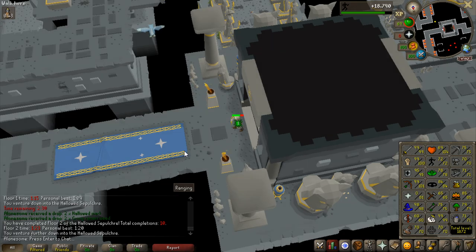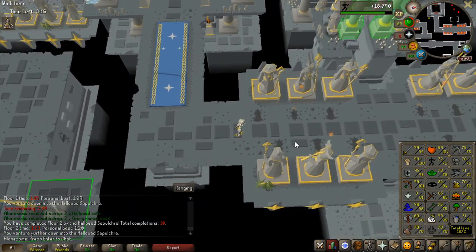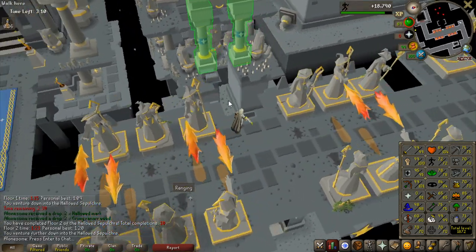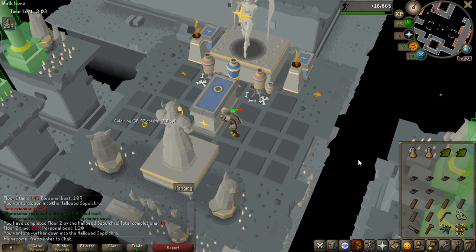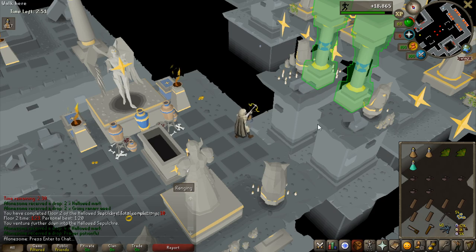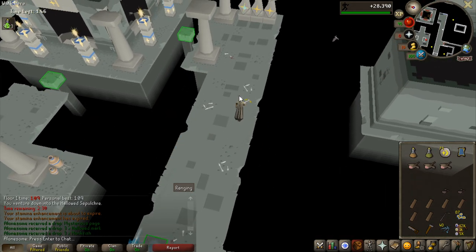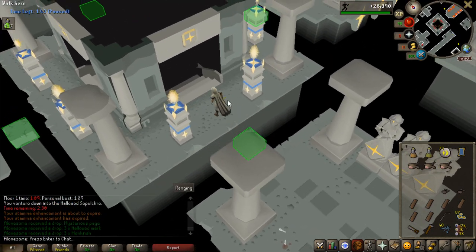At 92 agility, if you can do it efficiently, it's around 3.5 million profit per hour assuming you're on drop rate, which is pretty cool. I would love to get my agility up even though it's a really slow skill - this content is really fun and the profit potential makes it worth it. Opening this chest now - I got one prayer potion and four hallowed marks, which are extremely good for making the course more efficient.